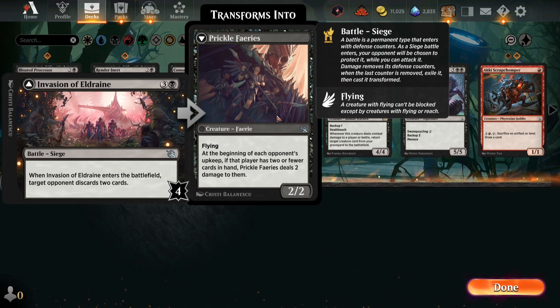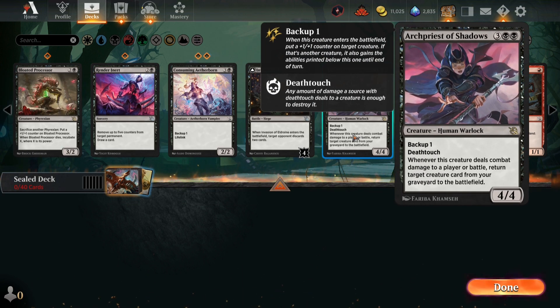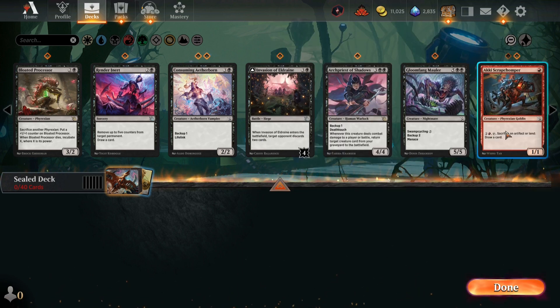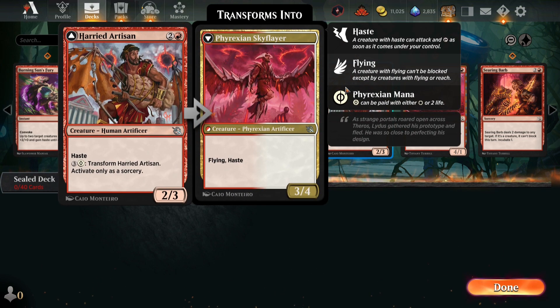This card's two cards — keep it. The Phalanx deals two damage; that card feels kind of mid. This card is so good though — backup, deathtouch. Whenever a creature deals combat damage to a player, return target creature card from the graveyard to the battlefield, which means it gives it to the creature you put the backup counter on when it enters. So you have a 4-4 deathtouch with that ability at all times — absolutely absurd. This card's pretty good too, just swamp cycle it. Backup, two, menace — not great.